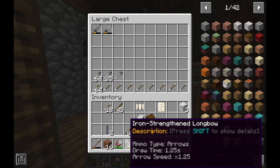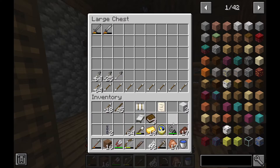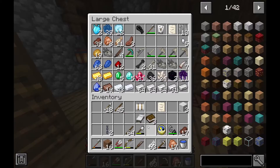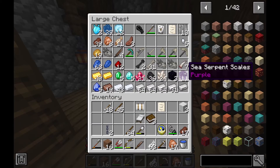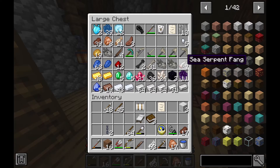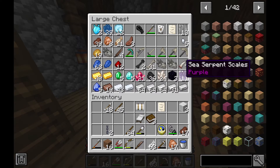So that's the stuff I've acquired — I have an iron strength longbow, kind of the basics. Over here I have some sea serpent scales and sea serpent fangs. Unfortunately I didn't get the sea serpent fight on camera, but just as proof to you guys that I did kill it, I'll roll that clip here.